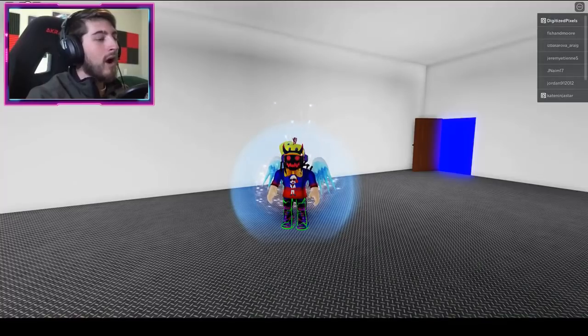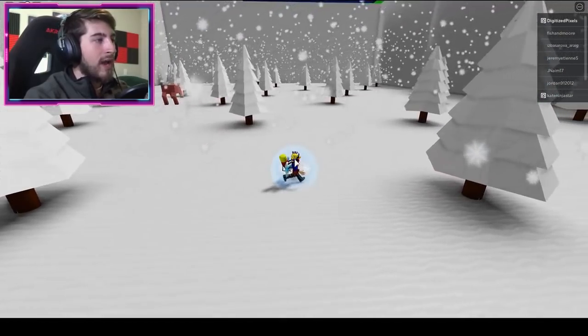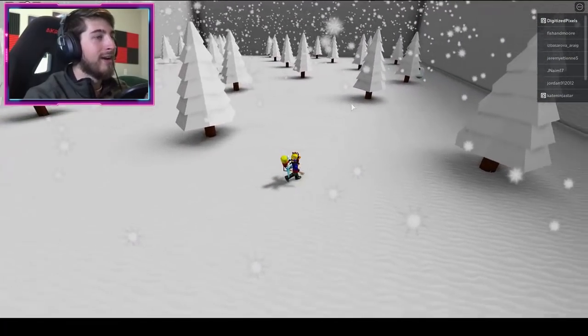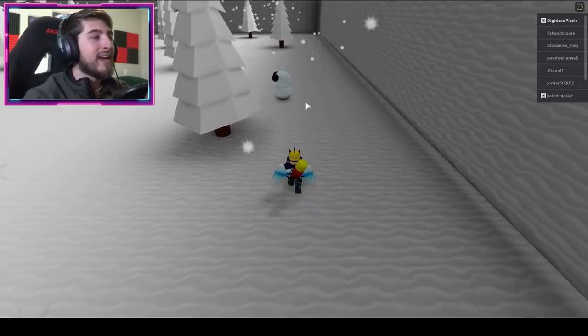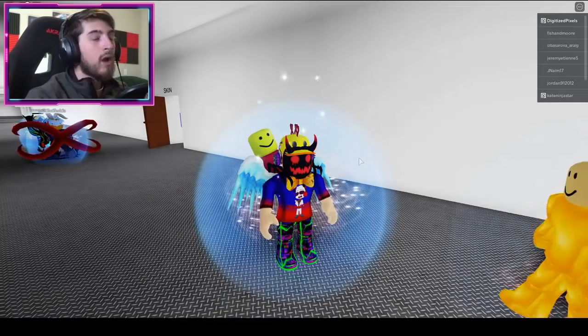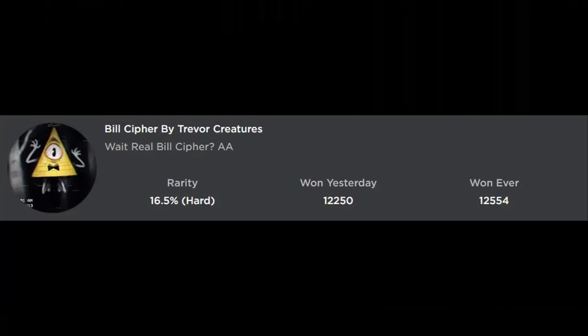The next badge is Rotten Snowman / Ghost Snowman. Go to the Big Charlie map, go to the right — don't attract the big piggy boy. On the right side is gonna be a snowman. He looks so cute — bump into him and you get the badge.